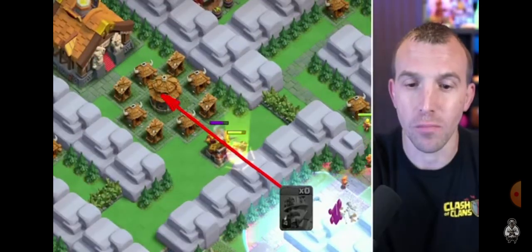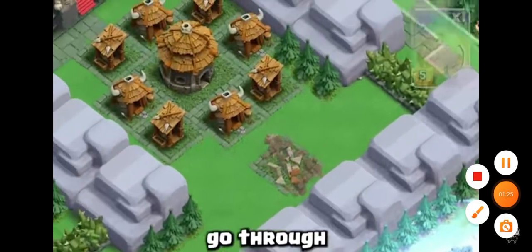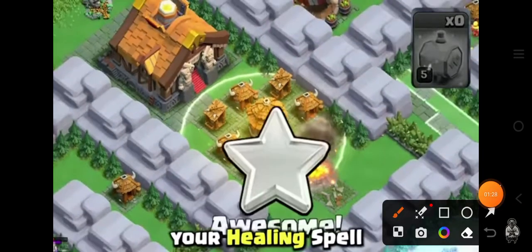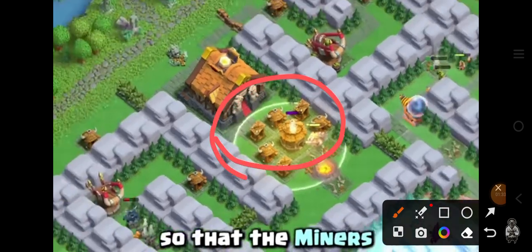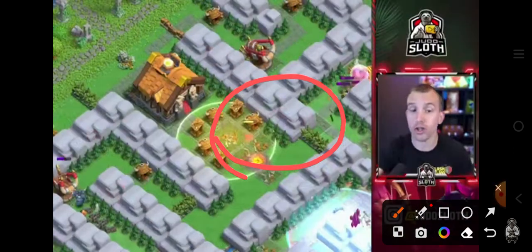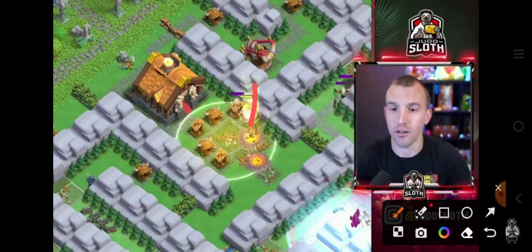You can also send in your super miners towards the capital hall. They will both go through the spear floor first, and you can use your healing spell over all the goblin huts so that the miners are protected through not just the spear goblins, but also the capital hall's artillery fire.